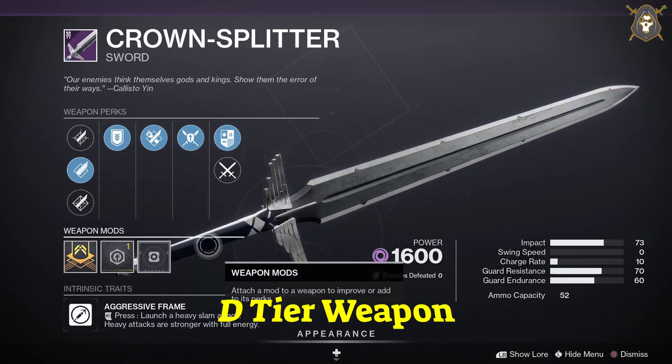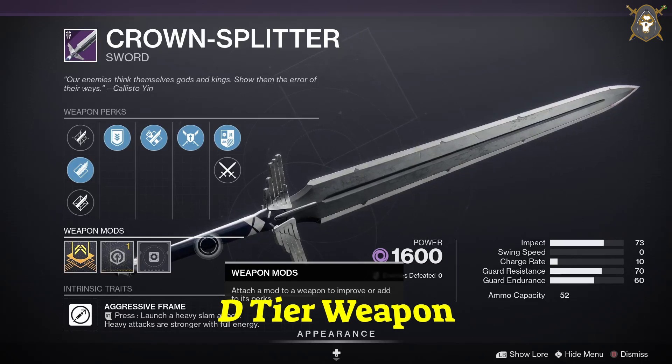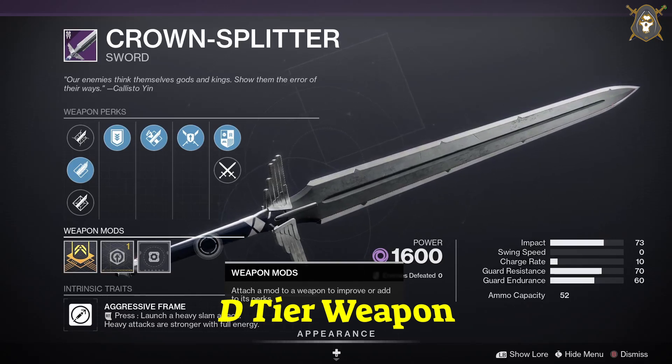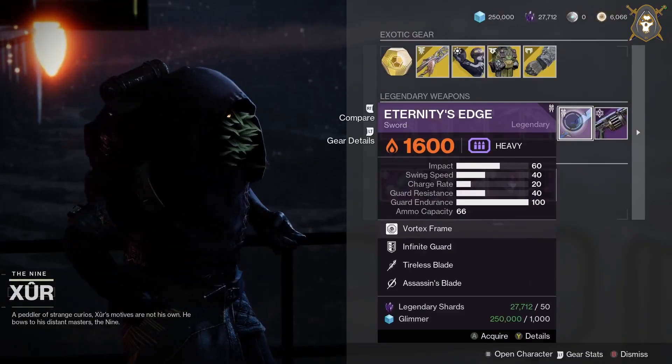For the Crown-Splitter sword you want to have Jagged Edge in your first column, Heavy Guard in your second column — that's the only one that comes in that column — Relentless Strikes in your third column, and you want an Attack masterwork. He's got Eternity's Edge sword for the Warlock class.